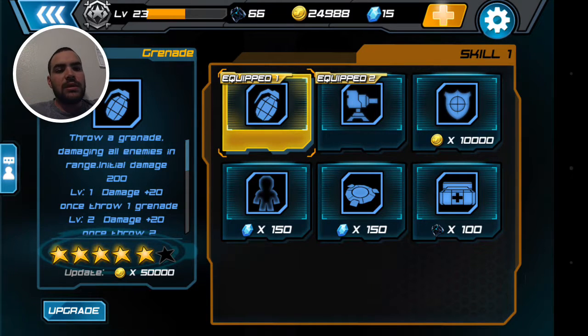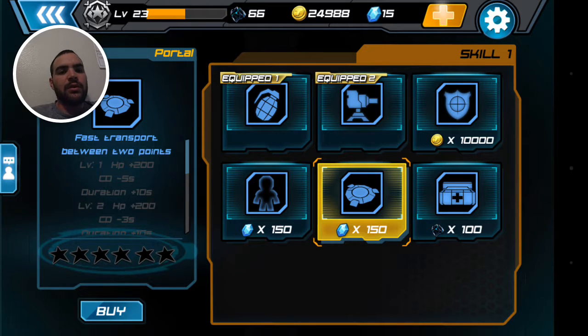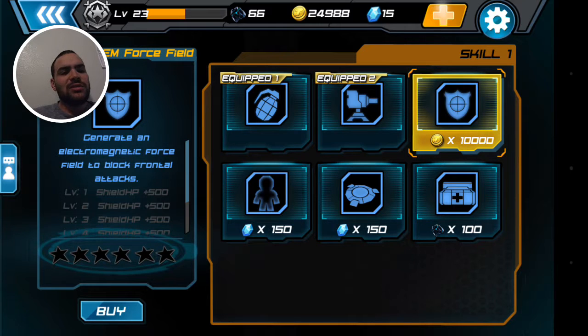My primary skill is a grenade. I keep it that way because it's easy to kill high-level players — I throw the grenade, then shoot them once and they die, even if they're hackers. I've never bought invisibility or teleport — I've seen teleport used well, but I've never done it. And this shield is a bad idea: you shoot the force field twice with a high-level sniper rifle and it's gonna break, then I'm gonna kill you.